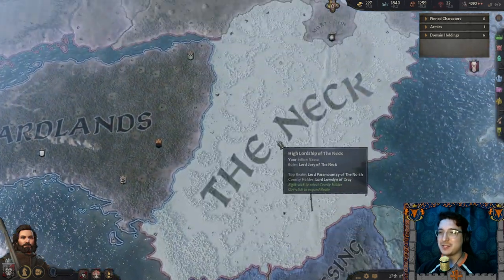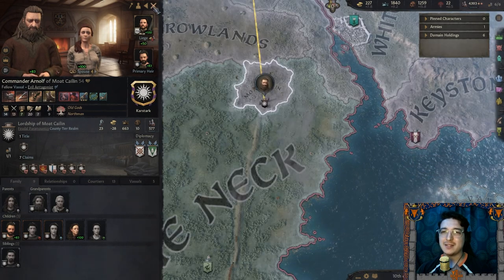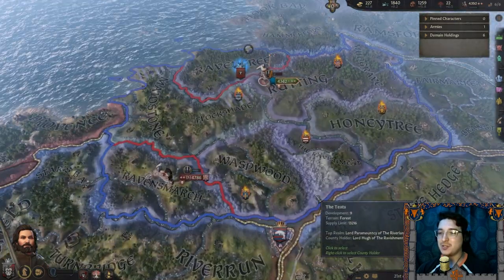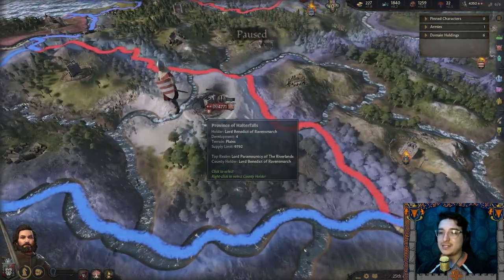Arnulf of Moat Caelin — the Karstarks. He is an evil antagonist, so it does not surprise me in the slightest that he would do some underhanded bullshit like that. I might have to take my men and go take on this fight.